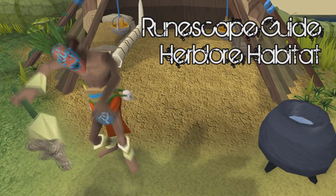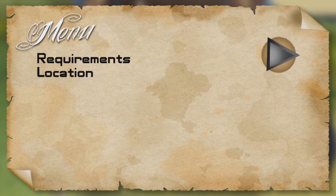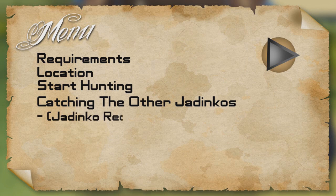Or maybe you want to be able to use the Juju farming potion for more herbs. Well, let's get on with it. This is the menu for this guide. Click on a section to go to that part of the video, or click on the play button to start the guide. You can return to the menu at any time by clicking on the menu button in the upper left corner.